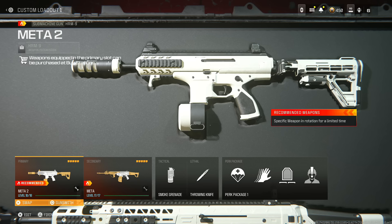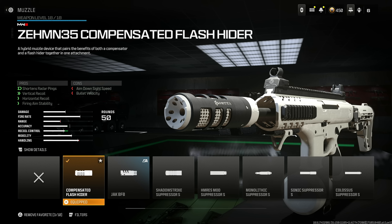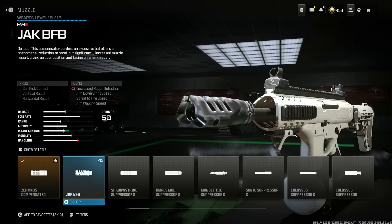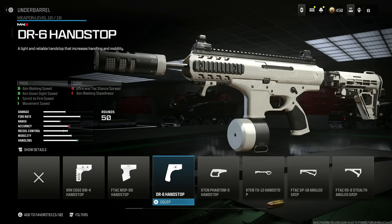Next is the HRM 9 — this is basically the best SMG in the game, so I had to make a class setup for you guys. Throw on the MN35 compensated flash hider — it suppresses radar ping, and helps vertical recoil, horizontal recoil, and firing aim stability. You do lose some bullet velocity and aim-down-sight speed, but I highly recommend it. If you don't want this, the only alternative I'd really recommend is the monolithic suppressor — or you can use the L4R flash hider if you don't want to lose any bullet velocity.